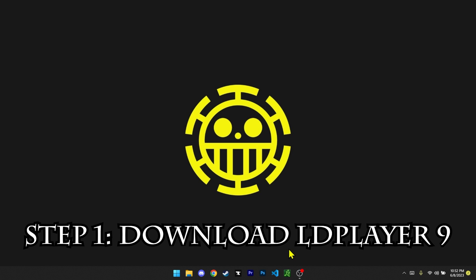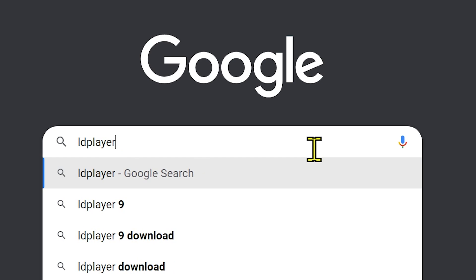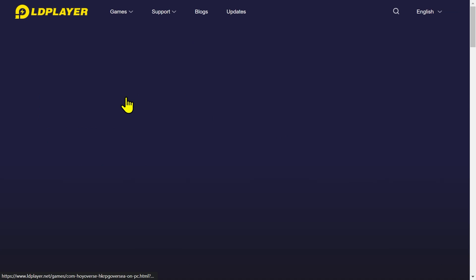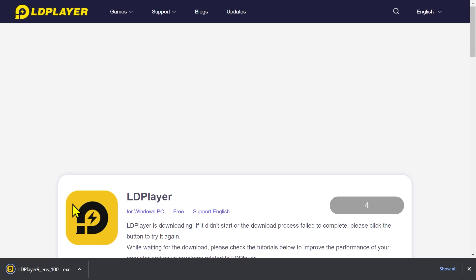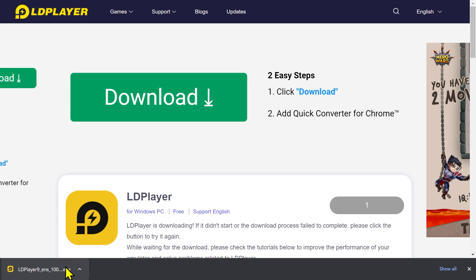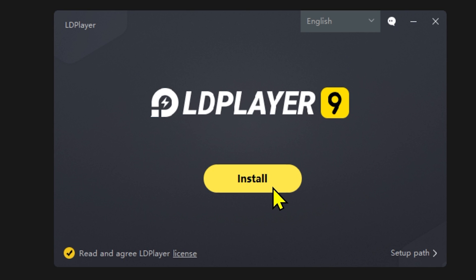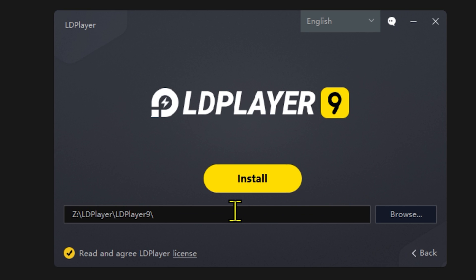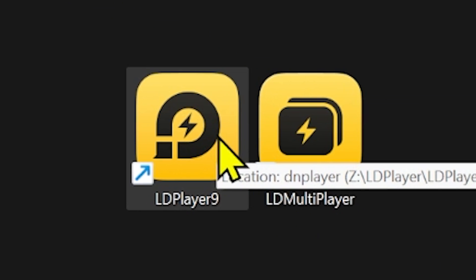To get started, all we need to do is open up a web browser — I'm going to be using Chrome — and search for LD Player 9. I'll leave the link in the description as well for you guys to download it a bit easier. Open up the LD Player 9 site, and the emulator version we're downloading is LD Player 9 on the left, so go ahead and click that. You can see the download on the bottom left — click that and run the download file. For step two, all we want to do is go ahead and install LD Player 9. You can change the install location, but I'm just going to keep it at the default place and click install.